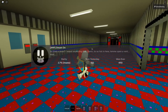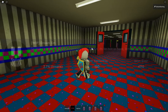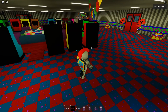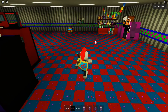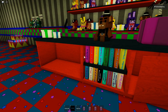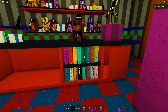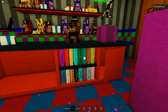The next badge is called Dream On. For this badge, you wanna go into the pizzeria again and go to the prize counter over here. Once you're there, zoom in and look at these books on this shelf. You wanna find the one that says Dream On, which is 6 from the left, or 3 from the right on the top shelf. Click the Dream On book right there.